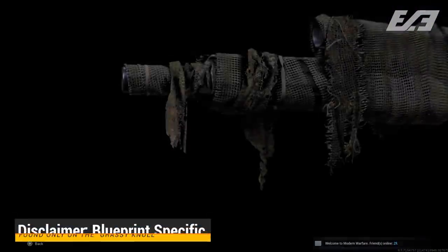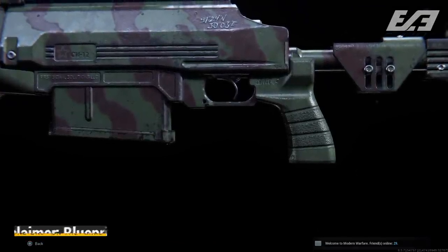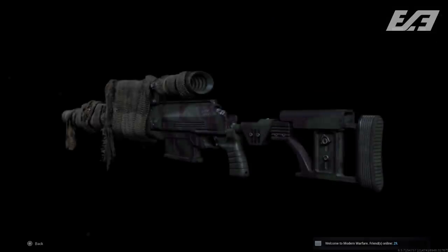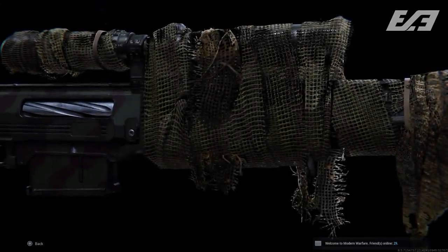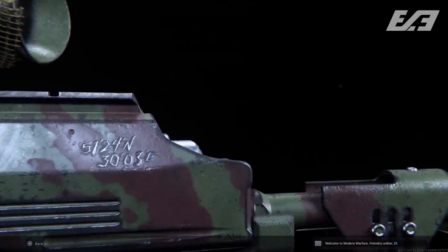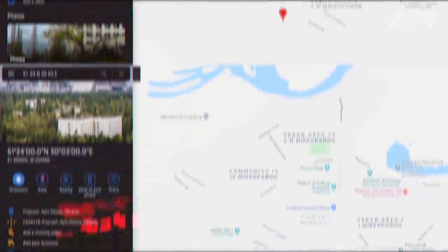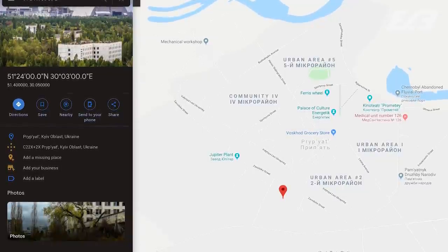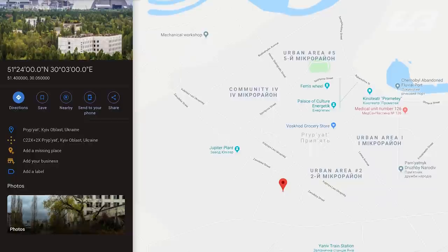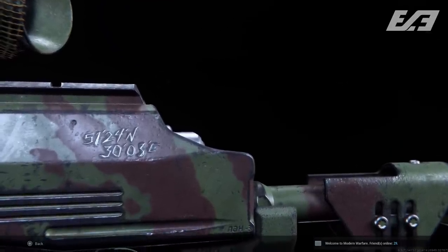Number six is an easter egg embedded on the HDR sniper rifle. On the side of the weapon, coordinates are actually sketched in: 51°24' North and 30°3' East. If you input those into Google Maps, those are the coordinates for Pripyat, Ukraine — the location of many iconic scenes in the Call of Duty franchise, most notably 'All Ghillied Up' and the classic intro 'Fifty thousand people used to live here, now it's a ghost town.' Another way Infinity Ward pays homage to the classic Modern Warfare trilogy.